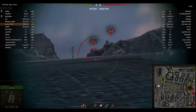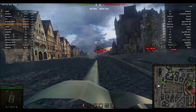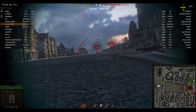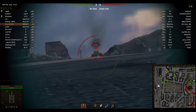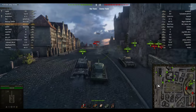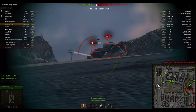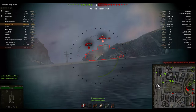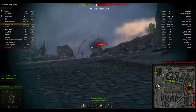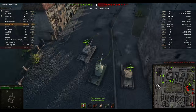It's not all bad news though, because the gun soft stats — for example aiming time and reload time — are vastly improved. You get 1.5 seconds less reload time and your aiming time drops to 2.9 seconds from 3.4. 2.9 seconds aiming time is still pretty terrible, but another great advantage is that it has 10 degrees of gun depression frontally, as you can see while I'm working this ridgeline.